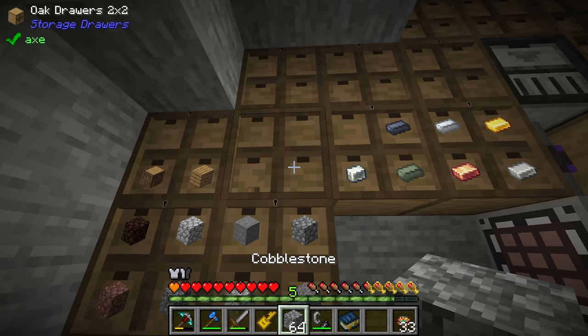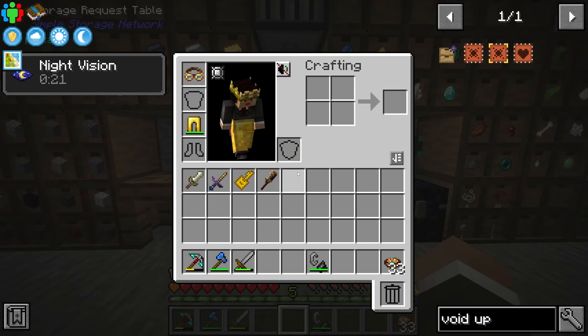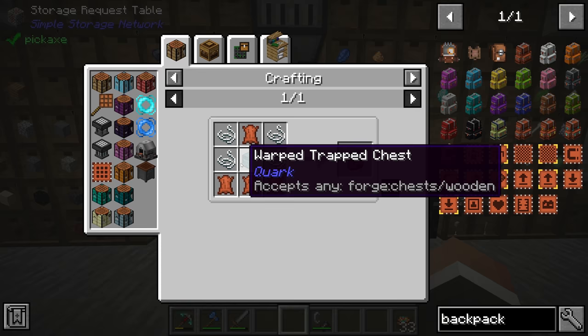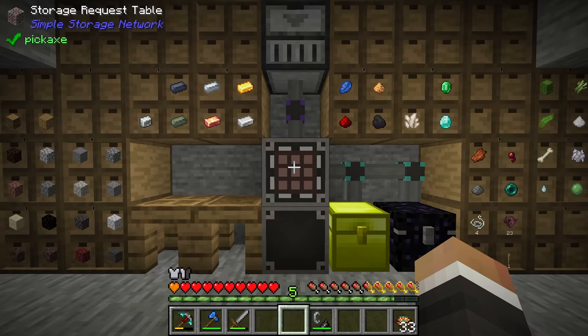Speaking of junk in our inventory — things like the straw key, wrench, and sacrificial daggers — something that's been recommended a lot is a backpack. We have the Sophisticated Backpacks mod installed. Let's look at investing in one of these; they're made with four leather, four string and a chest. The only thing we don't currently have is four leather — though we do totally have string, and we have 177 rotten flesh available as well.